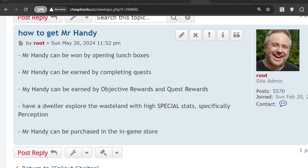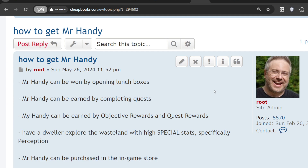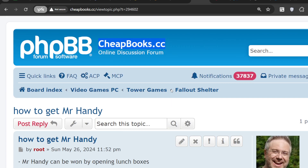If you have any questions or comments, you can go to my forum at cheapbooks.cc and look at the Fallout Shelter section - it has a lot of tips. I am the owner of cheapbooks.com, which is a book and textbook search engine so you can save money on books and textbooks. If you have any questions or comments, please post below.